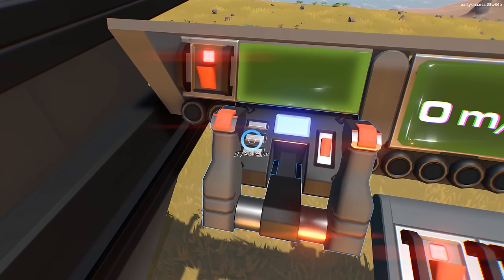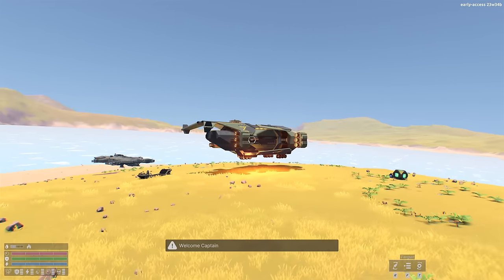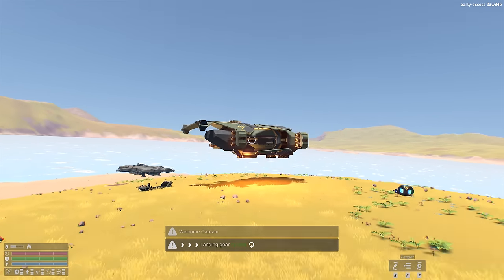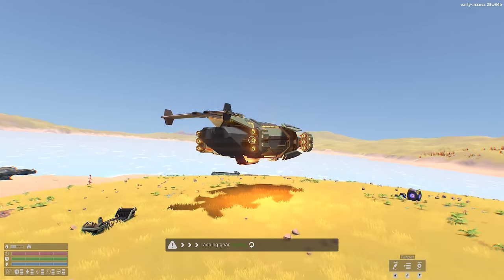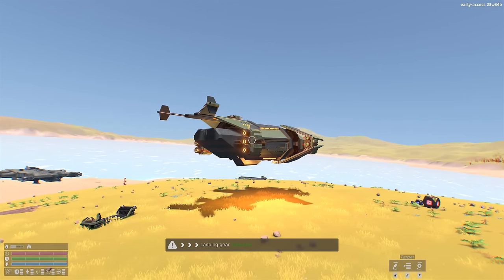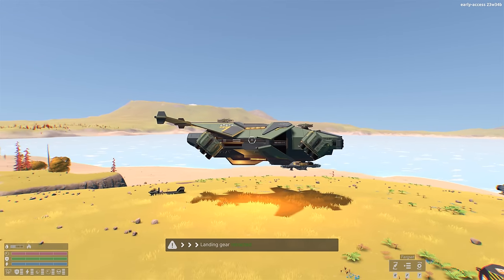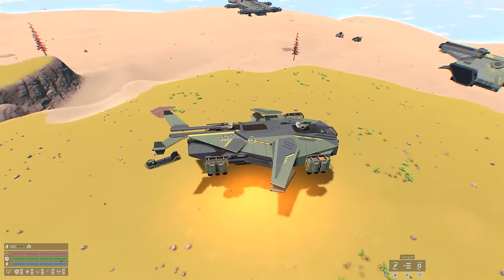Jumping into the cockpit, we can hit F4 to bring the ship into the air slightly. We've got landing gears — press G to track them up into the hull. The wings fold out with lots of moving parts. This one has a vault hole mode on number four, so you can turn the thrust down. Those turrets on top look real badass.